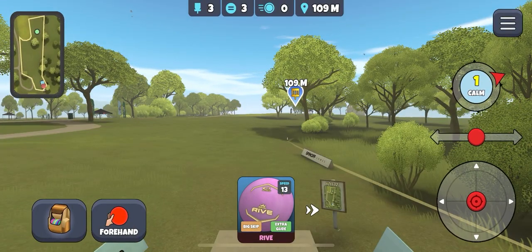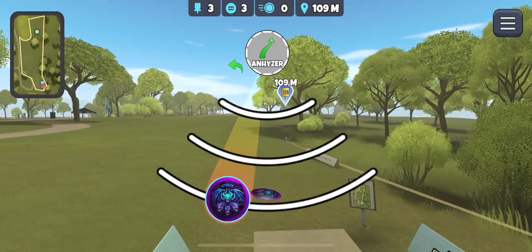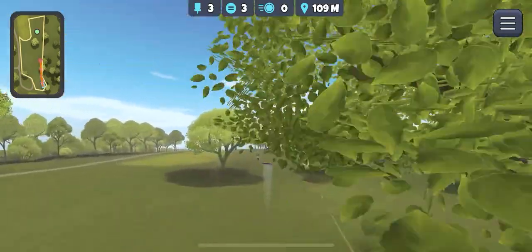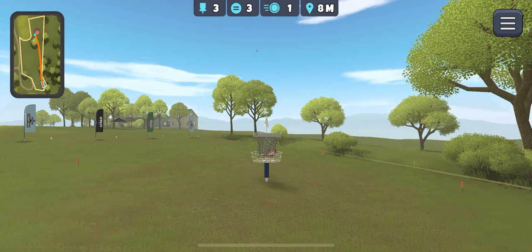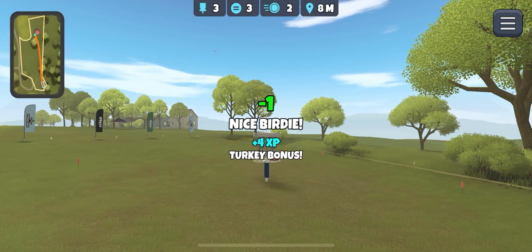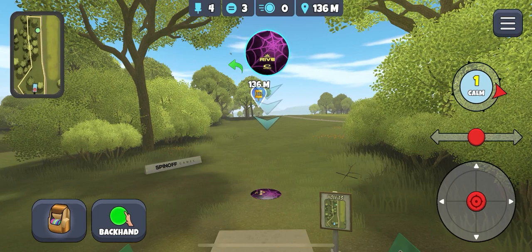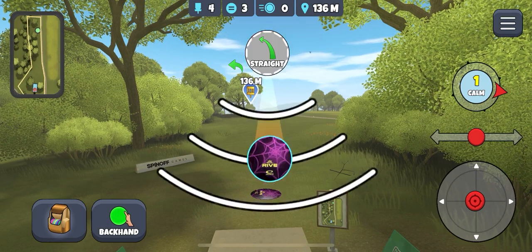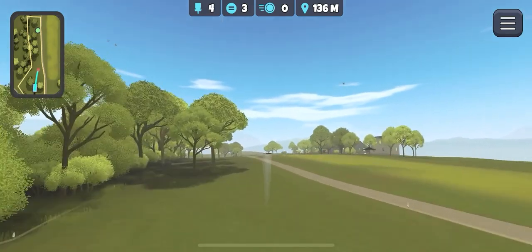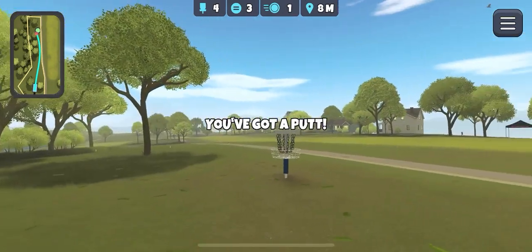Off to hole 3. Going backhand — Accurate Roll Sapphire. Aim at this tree and then flex it underneath. Up to the basket and inside the circle for an 8-metre putt. First 3 holes are the easy ones, now this course gets hard. Going Roll Rive, try and hang it out over the OB, trust the stability of the disc. This looks very nice for another 8-metre putt — in for birdie.